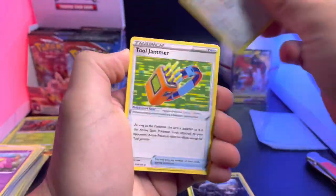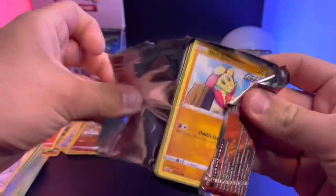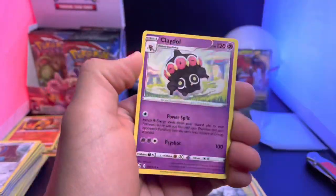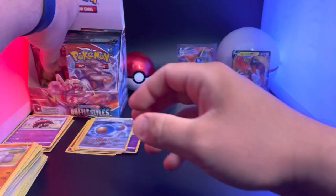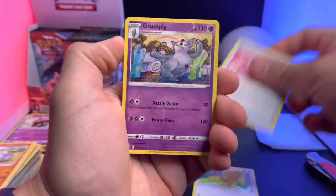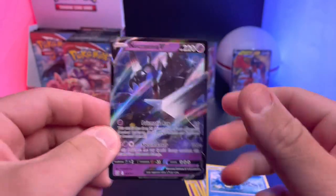Purugly, Tool Jammer, Silly Cobra, Frillish, Houndour, Scatterbug, Tone Edge, Marowak — and a Centiskorch regular. So two hits — not big hits, but the V-Max is kind of cool. We are searching for those alternate arts — come on alternate arts! Here we go — Rapid Strike Claydol. Are you guys enjoying the videos? Let me know in the comments. Sandaconda — and there's another hit: a Necrozma V! Not the most exciting hit, but a hit nonetheless.